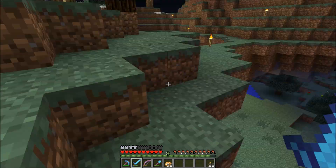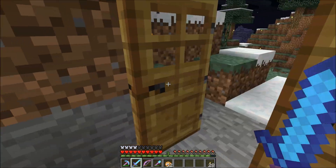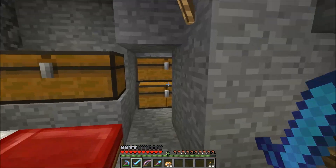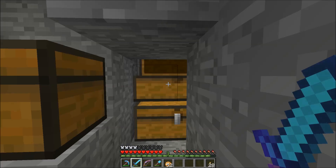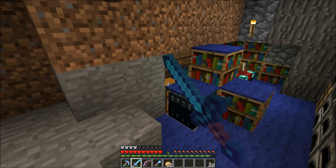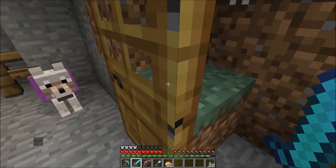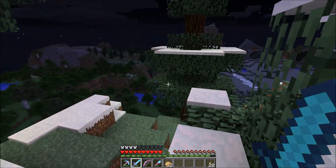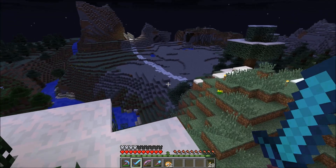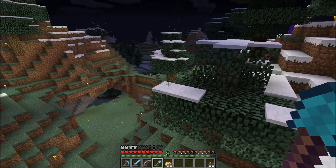I'm going to start chopping down the trees, and then make the base layout for the buildings. In this chest I have a ton of stone bricks — those were all from the tower. So I'm going to cut down the trees, make a layout for how I kind of want the village to look from the ground floor, and then maybe we can get into some building.